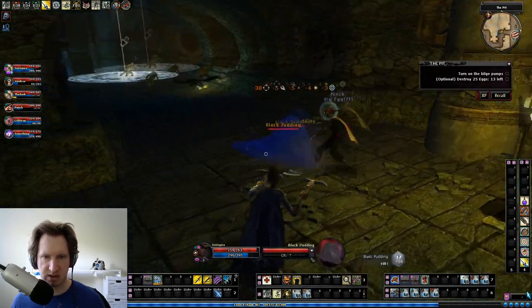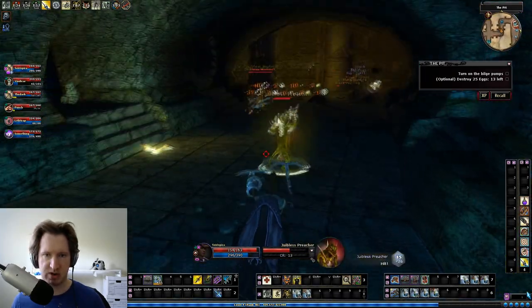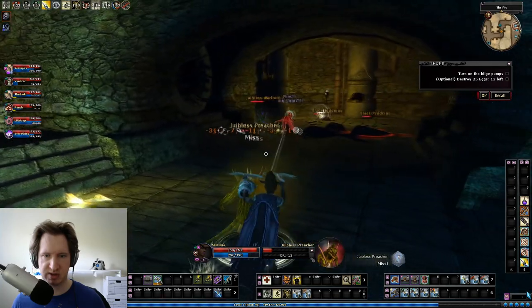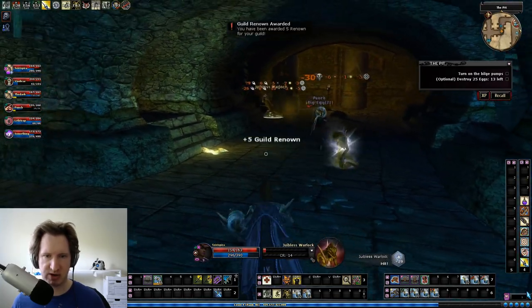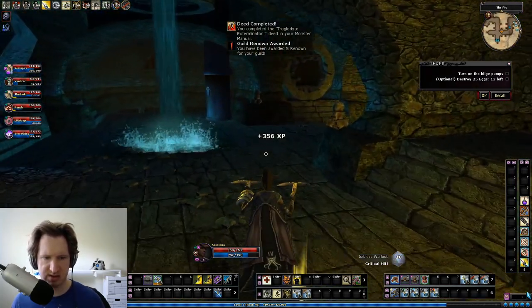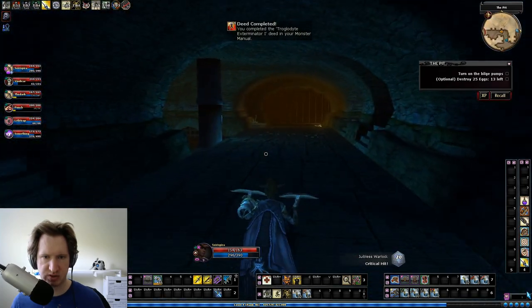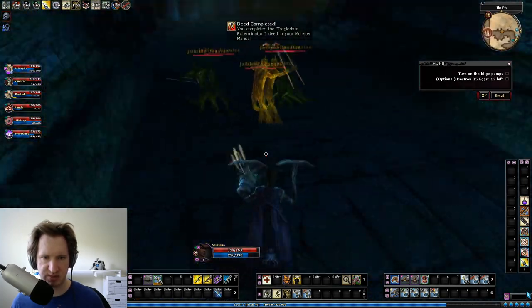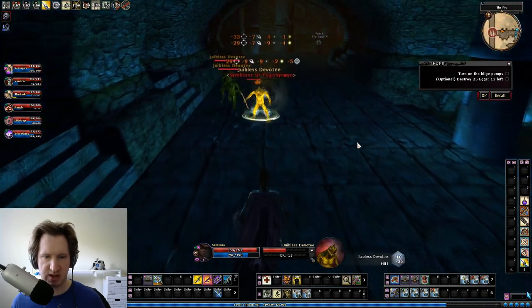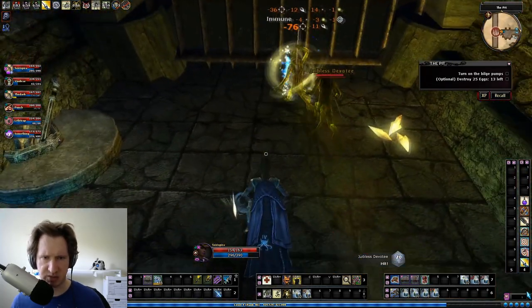Bilge is right here above Main Control so you just go straight up and can't miss it. We come in here, kill some Troglodytes. Some of the Troglodytes in this room are invisible so you need Spot to see them. I don't have any Spot on this character because I have eight Wisdom and not enough skill points.